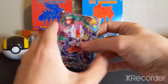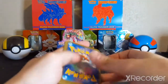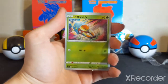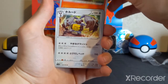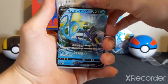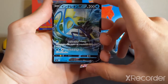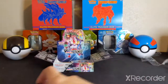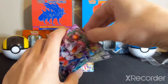So as promised, let's do some of these guys. These are so clean, I honestly love these. Oh! Hey! Awesome! Inteleon V. I was not expecting that. That's awesome. One thing that's honestly really cool about these Japanese packs is that there is no code card.